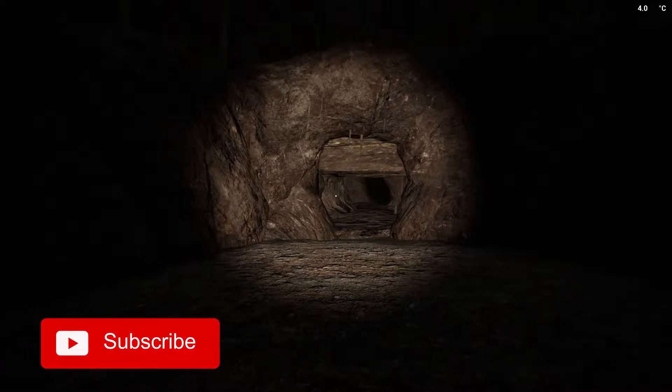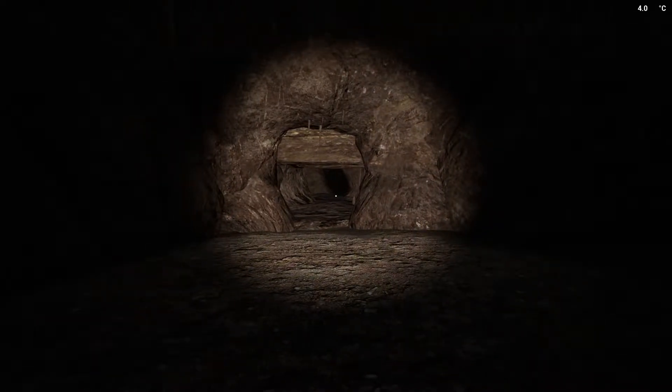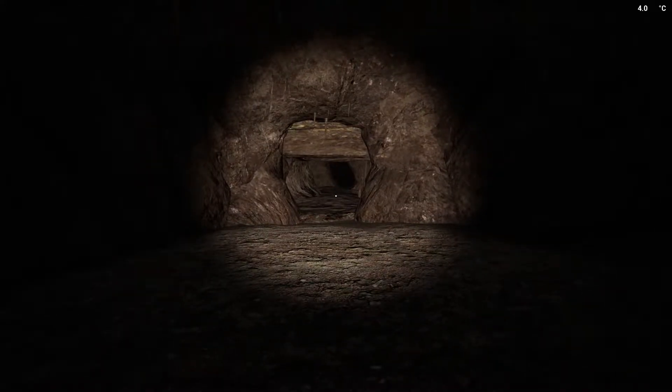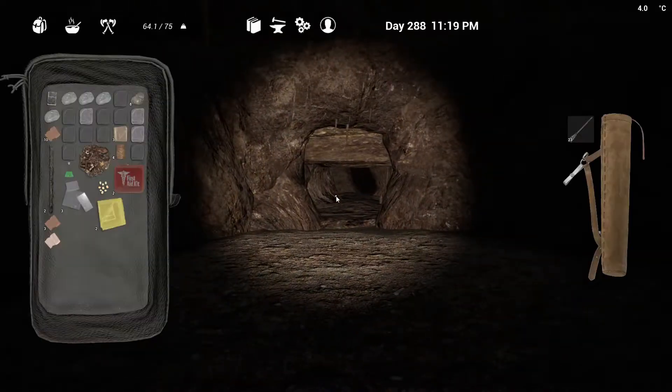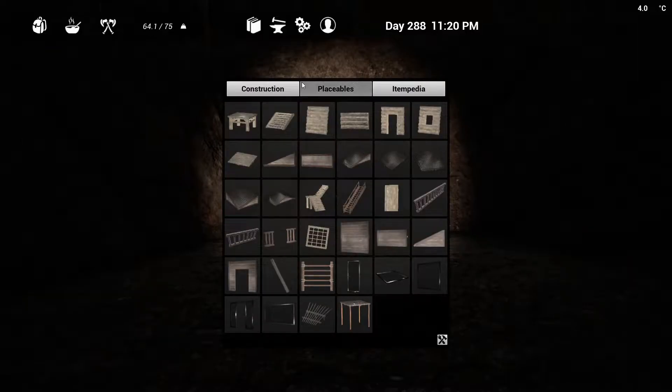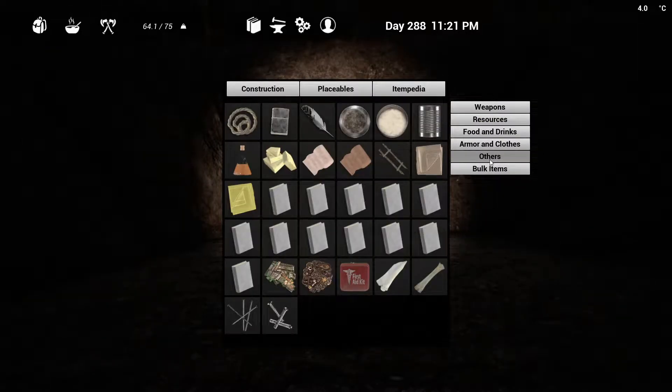Hey guys, welcome back - Dev Spider here. We got a question on YouTube asking how to make medicated bandages. I've already got videos on how to make regular bandages and med kits in the how-to series, so we're going to go over how to make medicated ones. To make those you need to go to a cave - inside the cave you'll find the mushrooms you need. If you don't know the recipe, you can come over here to the Itempedia, I believe it's under Others.